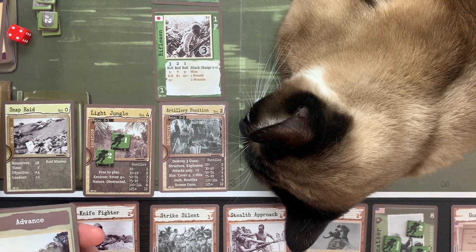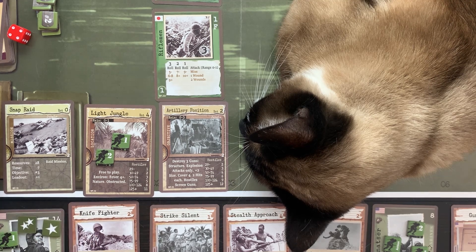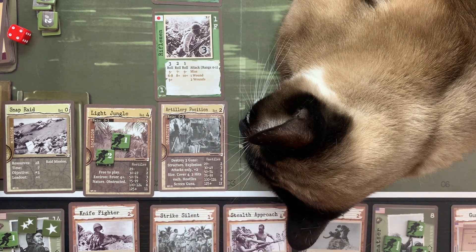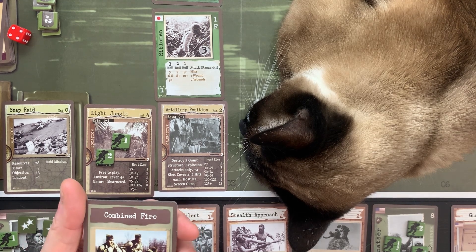The advance card says: play when you are paying an entrance cost, add three to your movement value. My movement is two and it only takes two to get in — I should have read that, I would have gotten rid of this earlier. I have two advances, but those are useless right now. The only thing of use in my hand is the combined fire card.